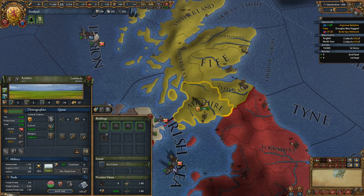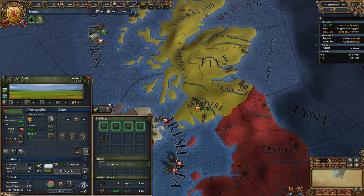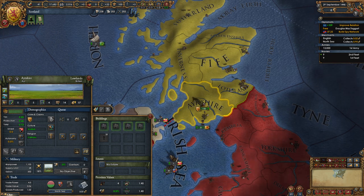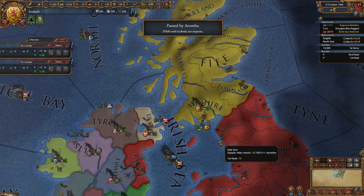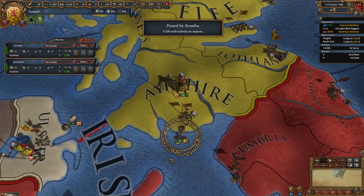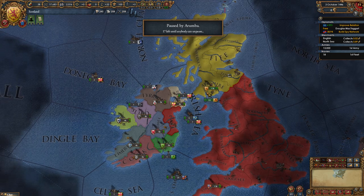Let's wait until our navy is in the Irish Sea and then we'll keep going. So our navy is in Irish Sea — go ahead and box select the 18 ships, then press the G key to consolidate them into one group. Now they're a singular navy and they'll move together.